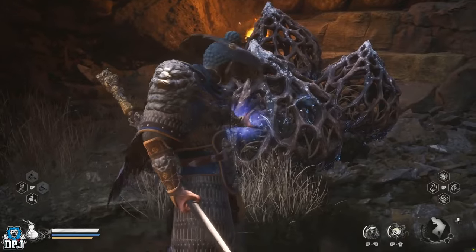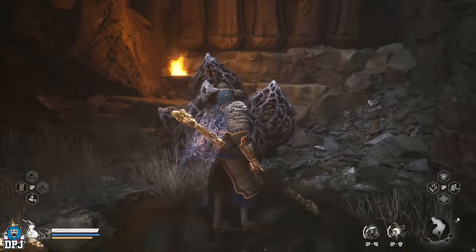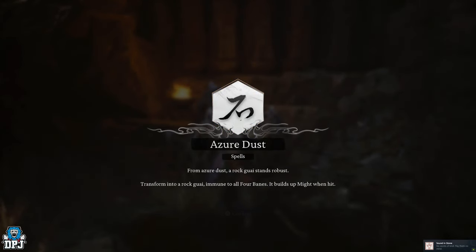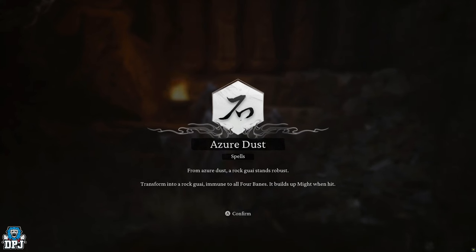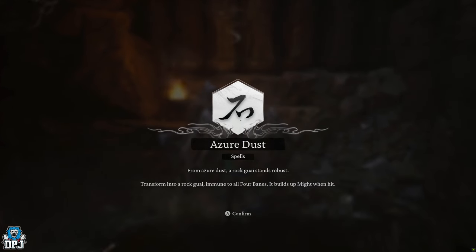Now this is where my footage messed up, but basically this is what happens. Once you come here and talk to this rock man, he asks you to grab the item we just got from the Mother of Stone — that Stone Essence. Upon you giving him this item, he then tries to play you off like a fool. Here you now have to attack him, which starts an encounter with him that you have to defeat. Upon defeating him you can now recover that Stone Essence, and when you do, you are rewarded the Azure Dust Spell. This allows you to transform into a rock — you are immune to all four banes and it builds up might when you are hit.